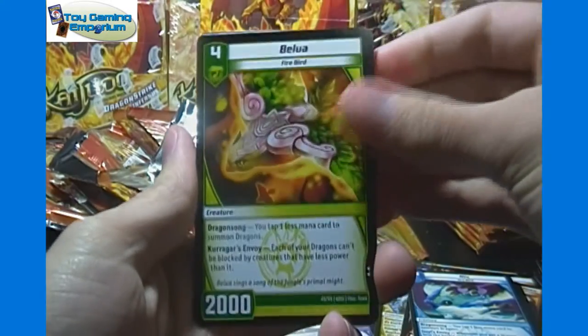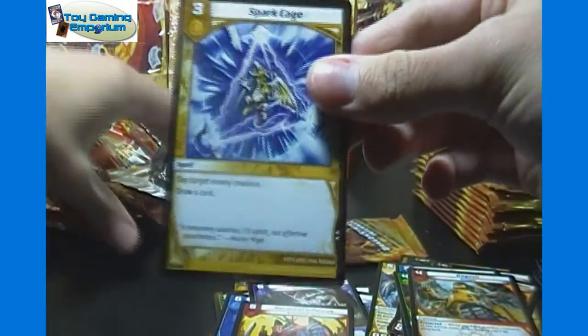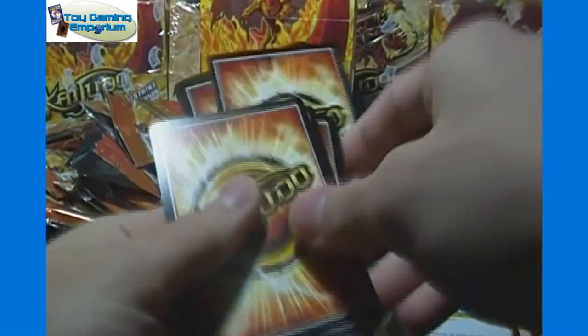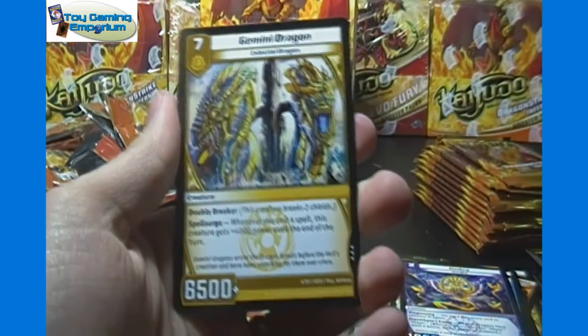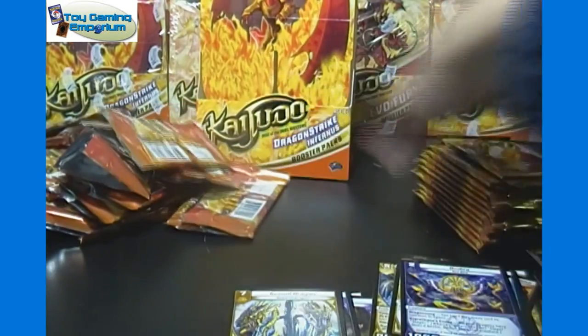Here we've got Balua, Bagash, rare of Herald of Inferna — not bad — and Spark Cage. Then Nyx, Umbra, Gloom Tomb common, and Gemini Dragon. We're already about nine minutes in, and that's the halfway point of the box.